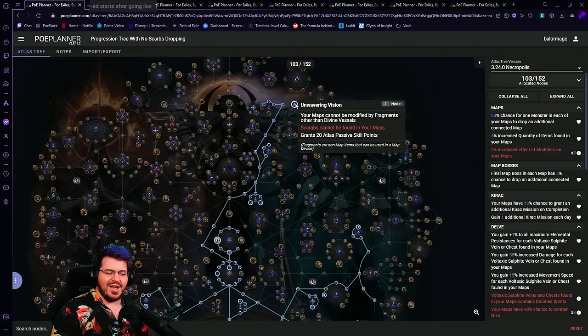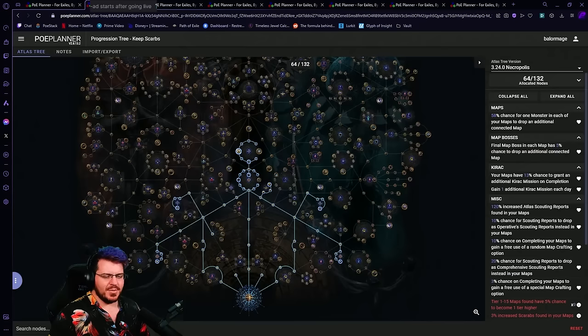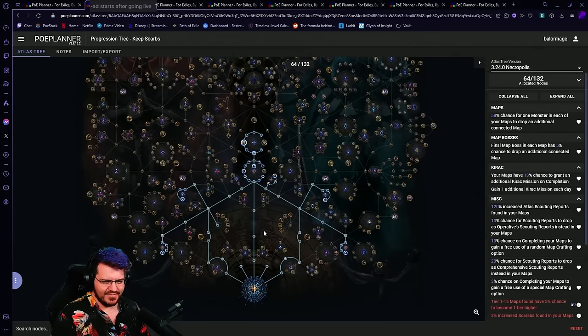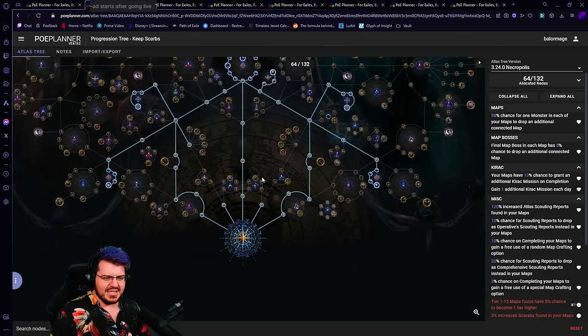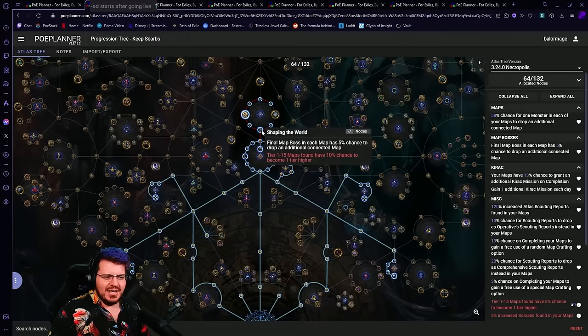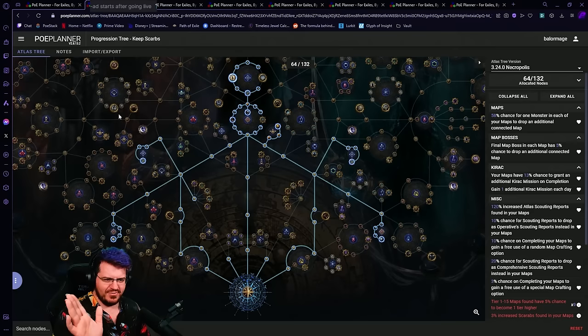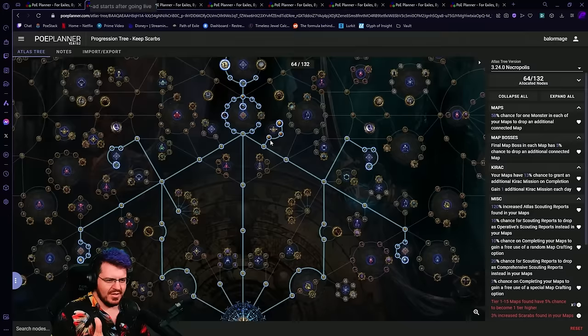We are going to want to finish progression and change off this tree into the secondary one as quickly as we can, because we want to get scarabs dropping again. However, if you don't like the idea of blocking scarabs, here is a second one. This is the one that I think will appeal to more people — it's also only 64 points. We've kept it really low because it's got a lot of breathing room for you to pick whatever you want to do after this. Same idea: straight up the middle, grab this whole Kirac wheel except one worthless node. Grab these three, then over to Shaping, down to Kirac, fill in all the connected nodes and take the other plus-ones — now we're at 64.